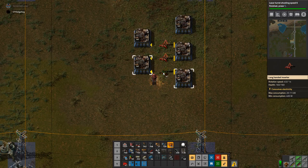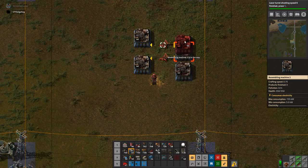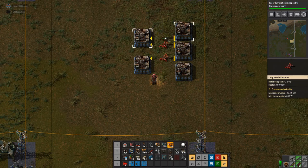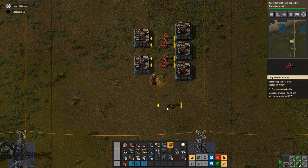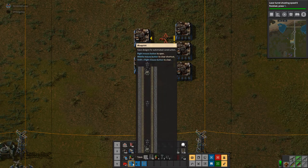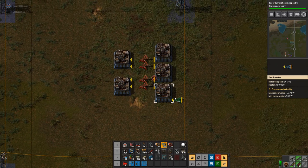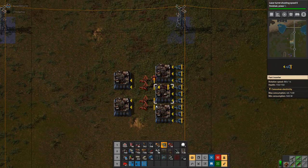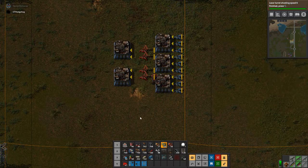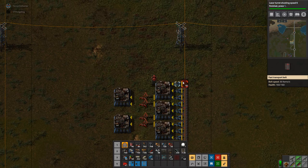This outside rail doesn't actually line up properly either. This actual outside rail for our base isn't quite lined up with the robo port separation. The rail needs to come back in by about four or five squares, or go out way further. I think I might bring it in at some point, just to clean it up and make things look nice — that's easier than spreading out.